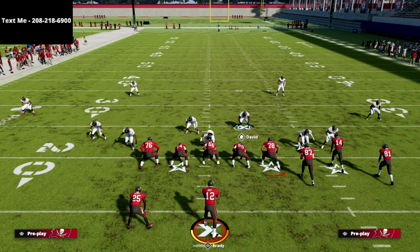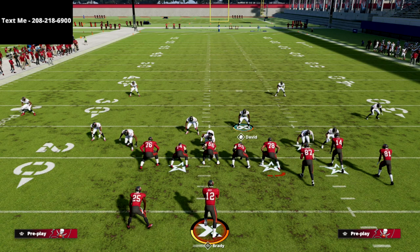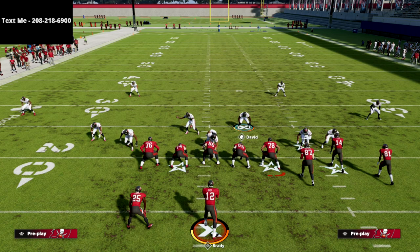Thanks for watching. If you want to get notified when the defense comes out, text the word Madden to 208-218-6900 and I'll shoot you a text as soon as we release the defensive guide. Right now I'm leaning towards the New York Giants — I think they have the best defense overall because you can play Big Nickel, 335 Wide, and 335 Odd. I think 335 Odd is probably the best blitzing defense at the start of the year. Thanks for your time and support.